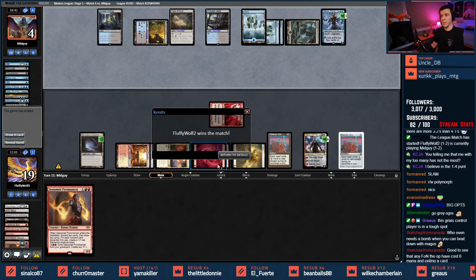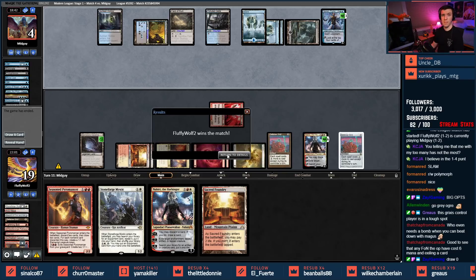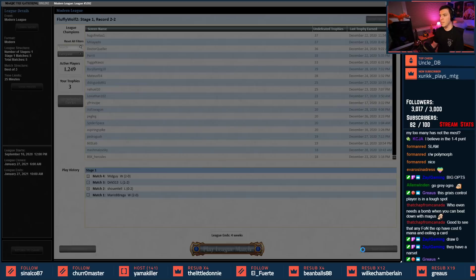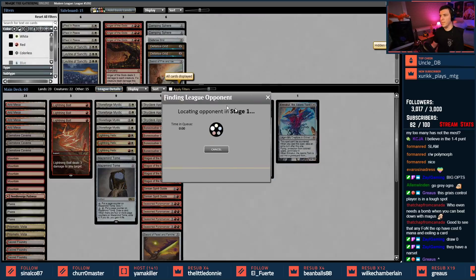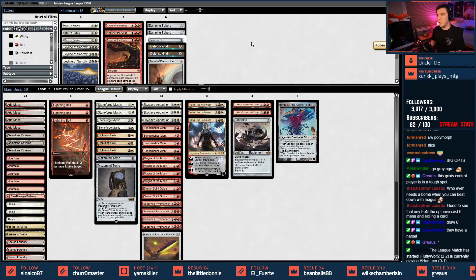What are you gonna find with Narset? Inquisition — that's really good, steals Pyromancer. That was really good. Top of the library is Seasoned Pyromancer — we play that, draw two. Probably play Stoneforge, get another card, then Nahiri loot. Defense Grid is pretty good, just saying. Two two — draw zero. Let's play first, let's keep this — look at all these Skyclave Apparitions.